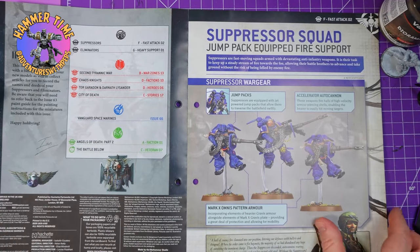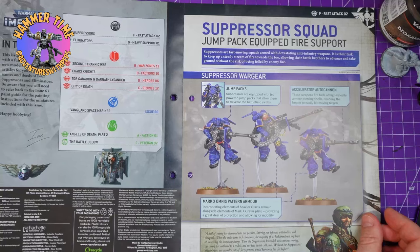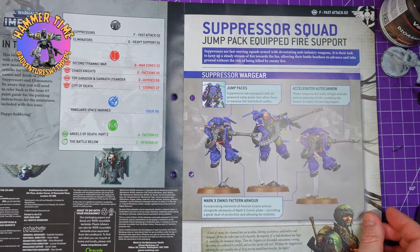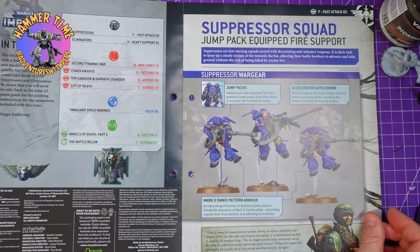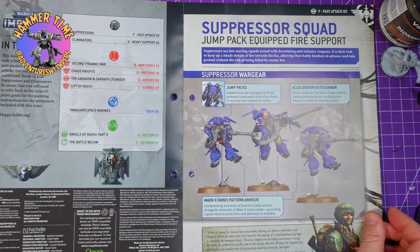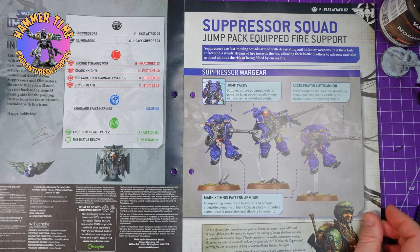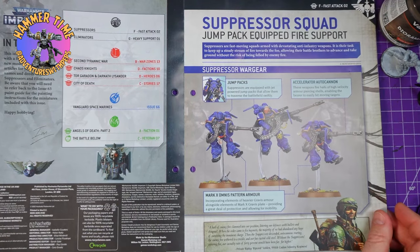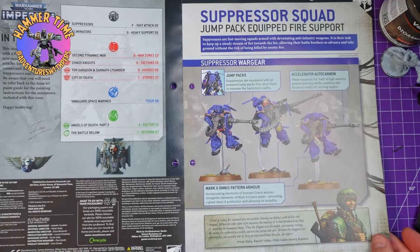Inside we get a little page on suppressors, eliminators, we learn about the second tyrannic war, chaos knights, Tor Gadon and Darnath Lysander — I'm so bad at names. Then we get how to build the vanguard space marines and some ninth edition rules.